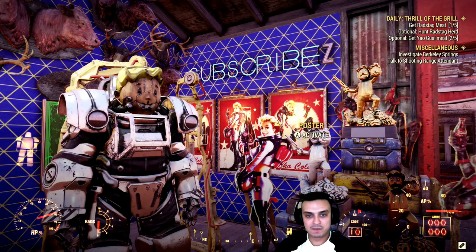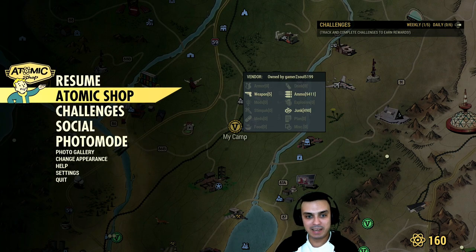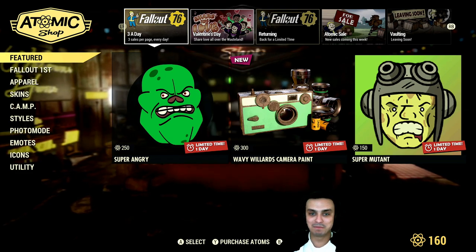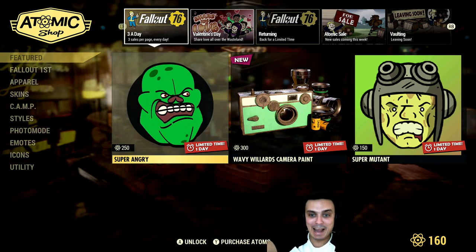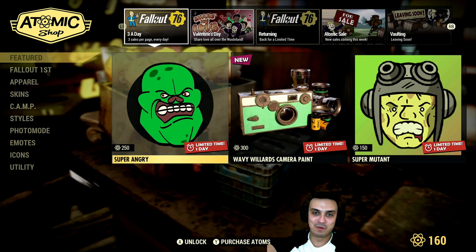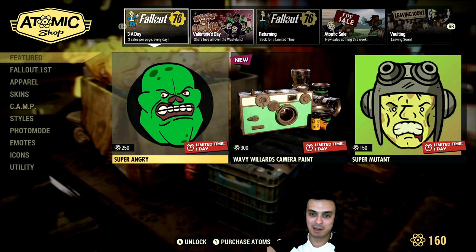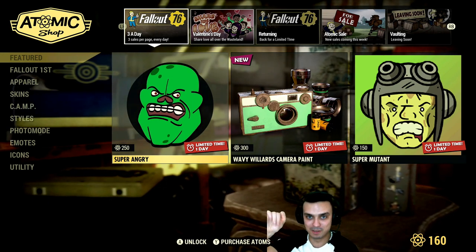All right, first things first, let's navigate to the Atomic Shop. I gotta tell you, I hate this game — there is a really cool camp item out that I really wanted. I was this close to buying items, but as many of you already know, I'm a little biked out right now. I canceled Fallout First and I'm not buying atoms until I see some constant stability in the game.